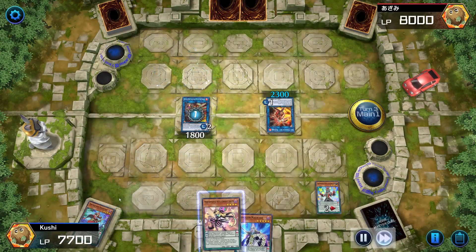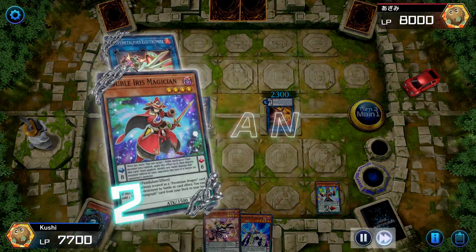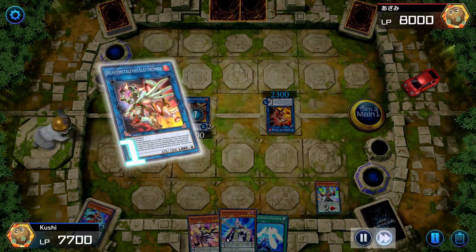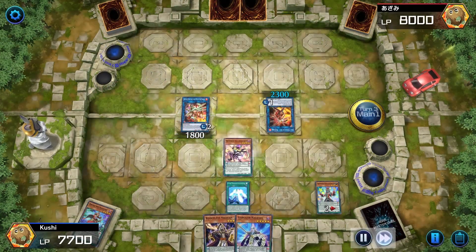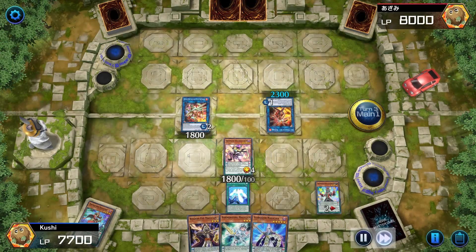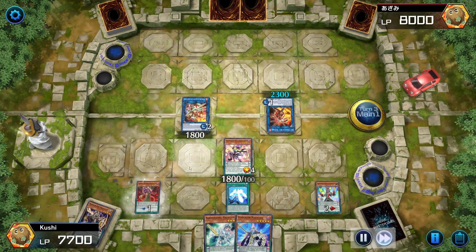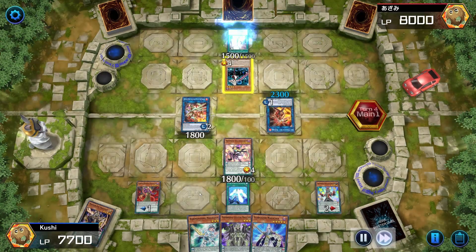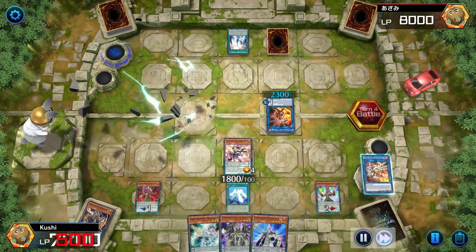Electromite can pop a card in my scale — I pop Double Iris. When Double Iris is popped I get to add a card, so I add Joker to hand for a normal summon. I only have two cards and I'm getting all of these cards from Electromite. Double Iris adds me another card and I just end my turn.